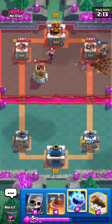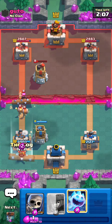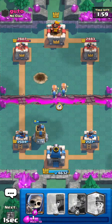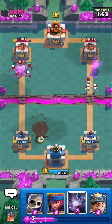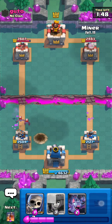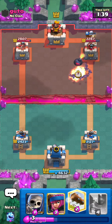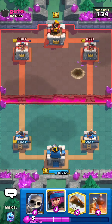Bats are getting some good damage, we kind of recovered. He's gonna miner wall breakers. I'm gonna wall breakers — this guy has the same deck as us, that's pretty frustrating. He's gonna log again — bats — he's gonna miner. We're gonna miner bats; the only way he can stop that is with firecracker. That's gonna get some damage before the bomb goes off. We actually have the damage lead somehow!